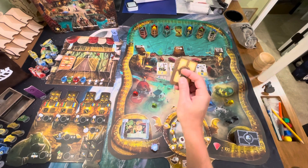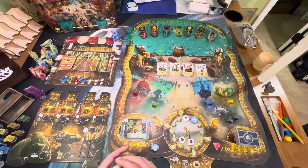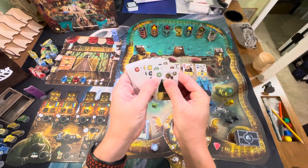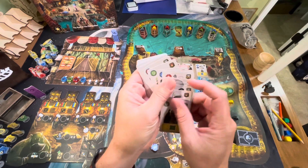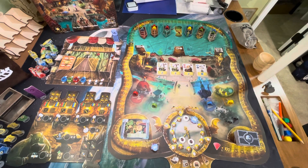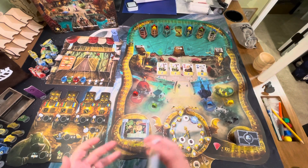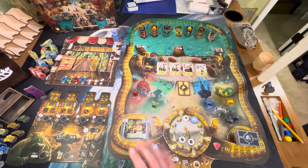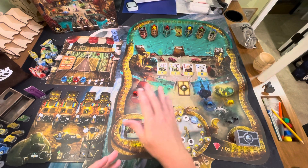Next, create your townsfolk deck. They suggest that for your first couple of games you use just two of the worker factions. My particular deck uses the sword faction and the house symbol. There's a little bit of synergy to the townsfolk, even though you don't need them to win. Adding more factions increases difficulty, so sort out two factions, shuffle them up, and deal out four.